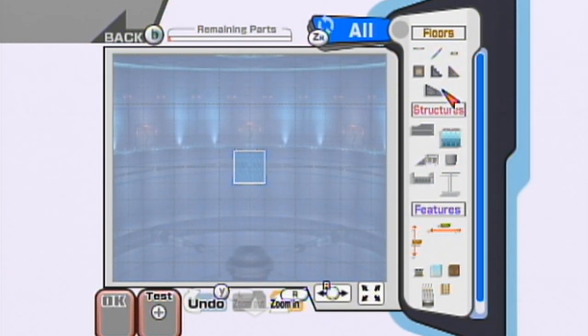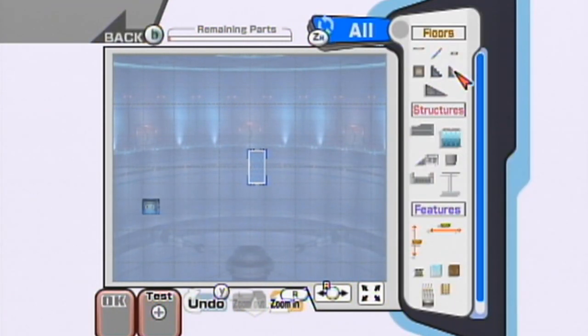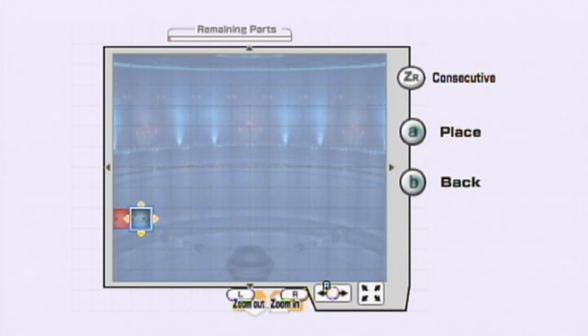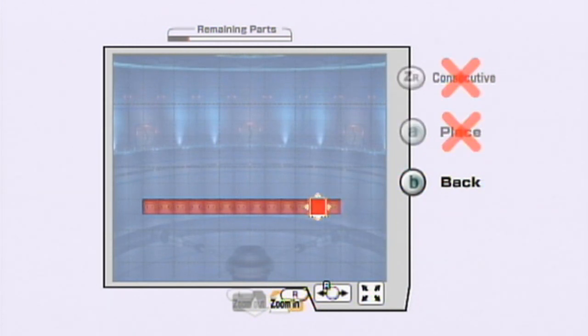You can basically make anything you want in terms of what they give you. So we have these blocks. Is there a way I can make the blocks bigger? You can use the ZR button — basically the Z button is what you need to press here. It's hard to say because it's treating this like a classic controller, even though I'm using a GameCube controller connected to the Wii U.